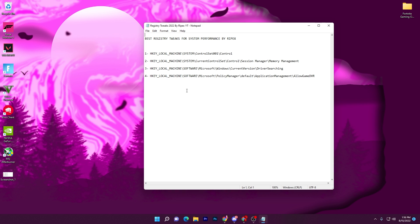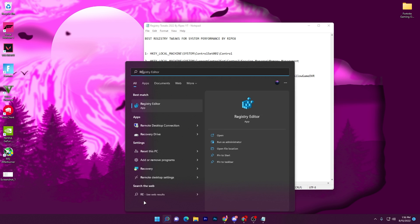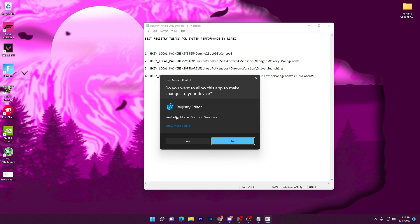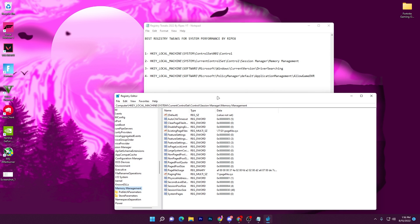Once you have the file, double click it — here are our four best registry tweaks for improving PC performance. To use it, open Windows search and search for Registry Editor. Right-click it and make sure to run it as administrator, then click Yes. You will see this kind of interface.